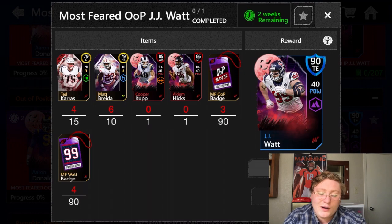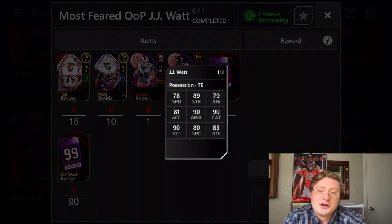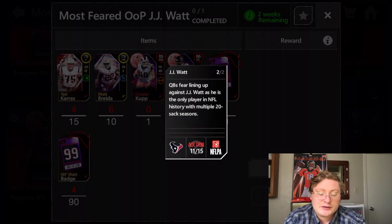Now let's take a look at Watt's stats. JJ Watt's possession tight end has 78 speed, 89 strength, 79 agility, 81 acceleration, 90 awareness, 90 catch, 90 catch in traffic, and 80 special catch. So his 90s are awareness, catch, and catch in traffic — if you throw it to him, he will catch it. His route running is at 83. QB's are feared lining up against JJ Watt — he's the only player in the NFL with multiple 20-sack seasons.